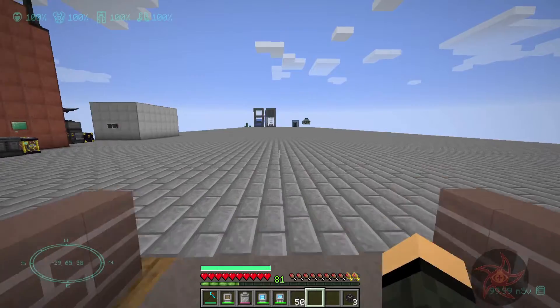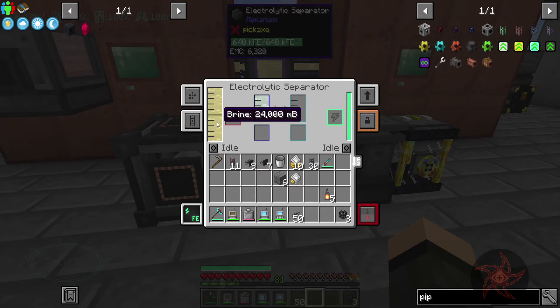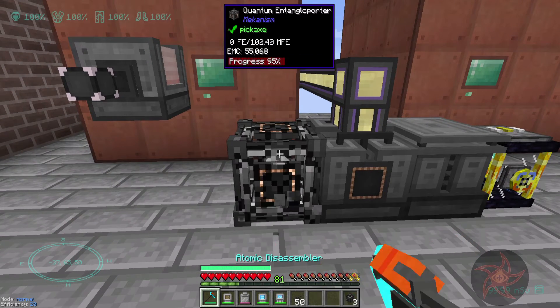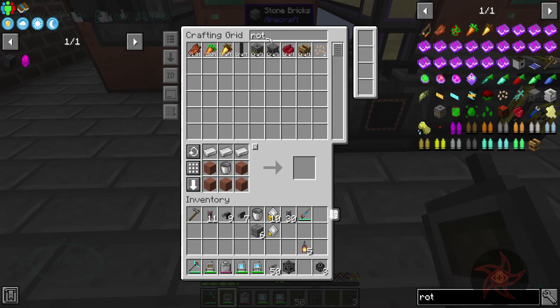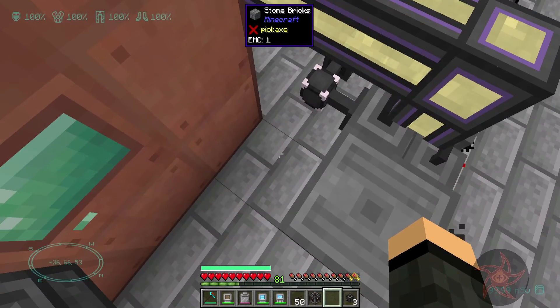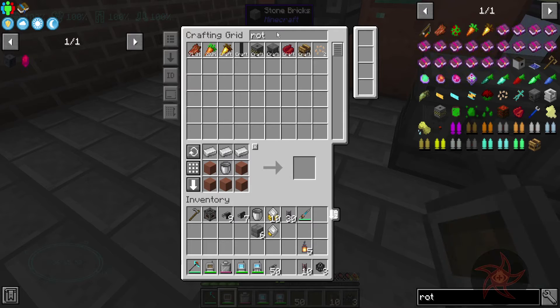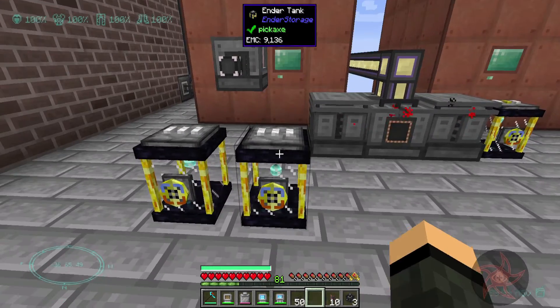I should hook this system back here up again. Polo brine — we are backstuffed on sodium, which I don't need for my reactor. So how about I just get another rotary condensator? We'll slap you down right here, go ahead and give you a power cable. I need two ender tanks.